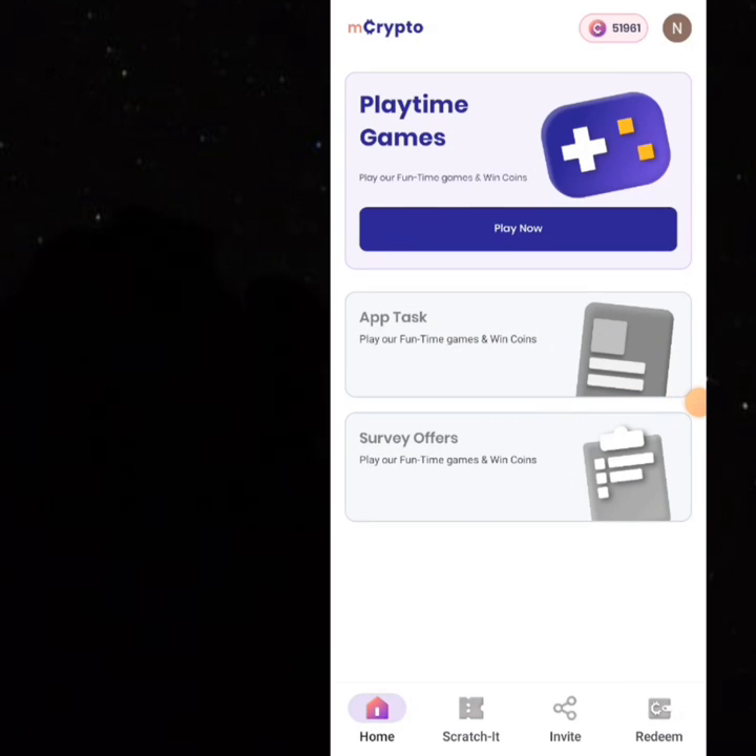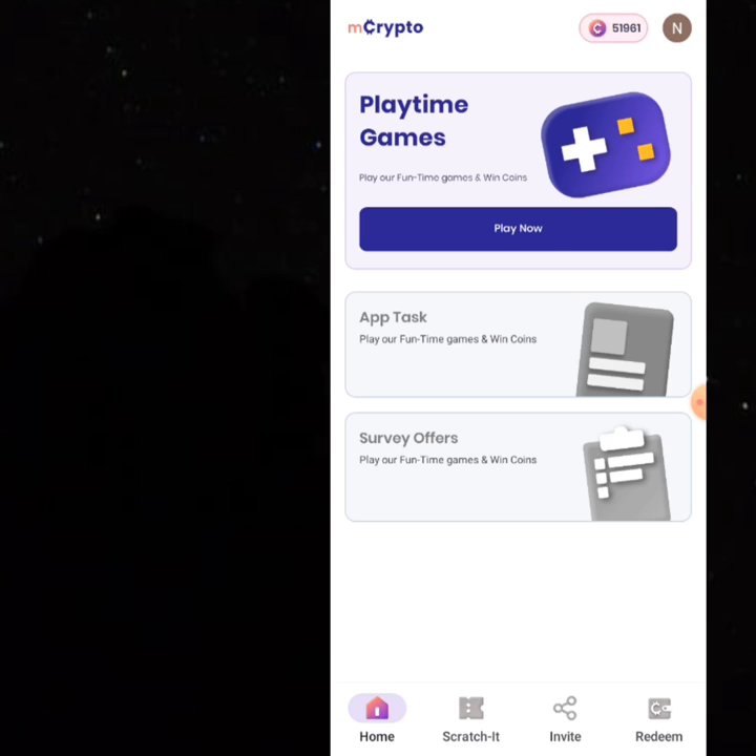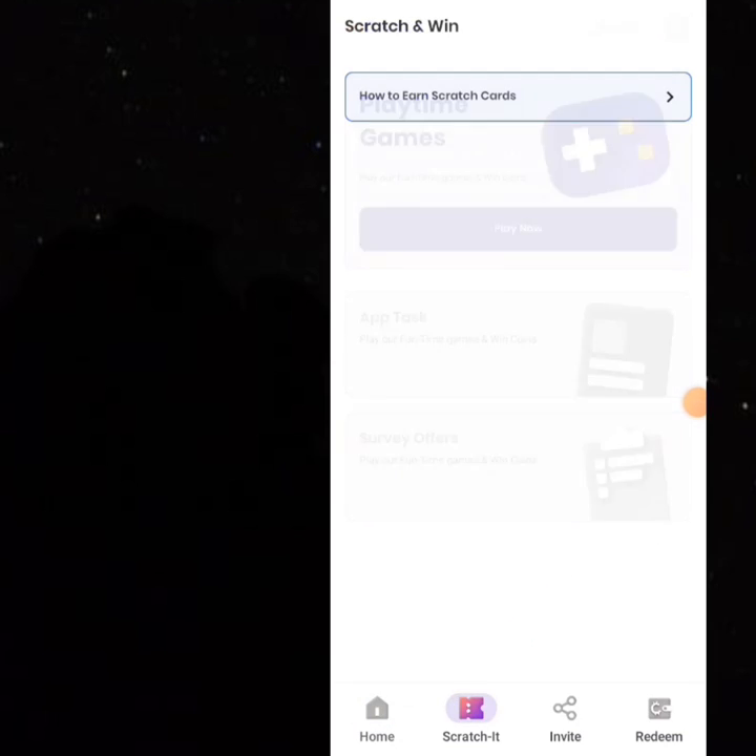Here is the platform we drew from — the name is MCrypto. We have 51,000 coins. We actually started with zero coins, but when you get started you will be given 500 free coins. From there you have to play some few games, and after playing those games your coins will increase. You also have to scratch cards, and when you scratch some cards your coins will increase.